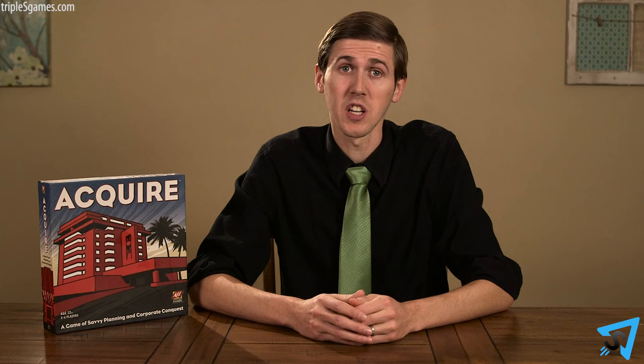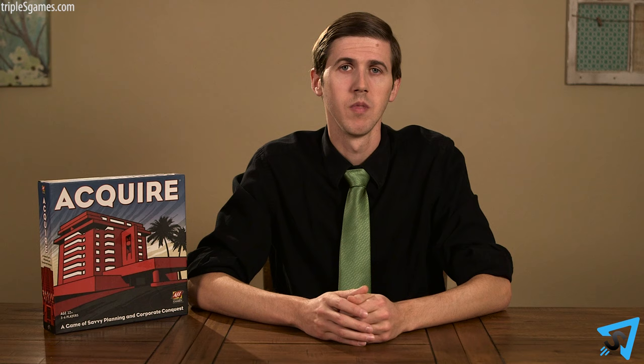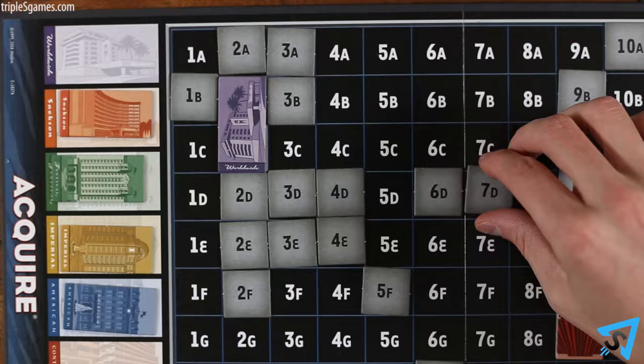Players must then decide what to do with their stocks of an acquired hotel chain. Each player, starting with the player who made the merger and proceeding clockwise, must decide to hold, trade, or sell in any combination their stocks in that hotel chain. If you hold your stock when a merger happens, you will own stock of a hotel that won't exist on the game board — it has zero value unless the hotel chain becomes founded again. Players may choose to trade two stocks of the acquired hotel chain for one stock of the hotel chain that acquired it. Players may also choose to sell their stock; the bank pays the sell price listed on the reference chart based on the current size of the hotel chain. Once each player has taken their turn, the acquired hotel chain is put back on the side of the board and becomes available to found a new hotel chain.